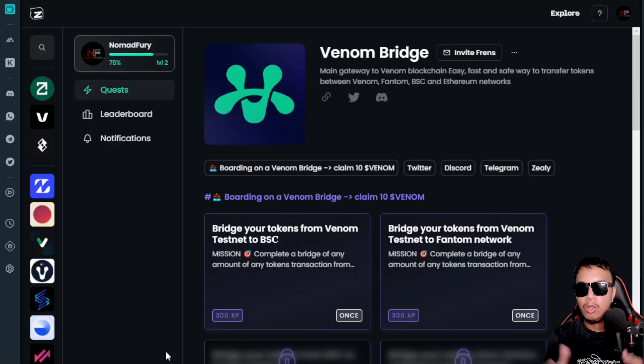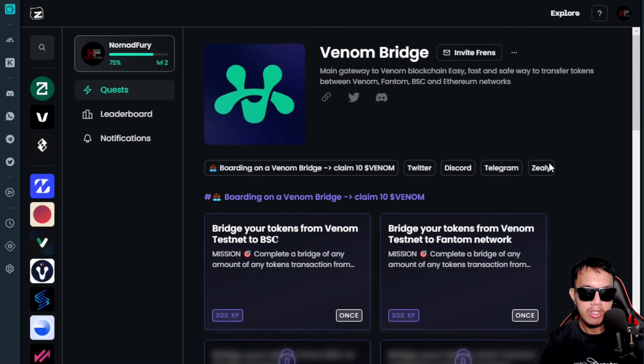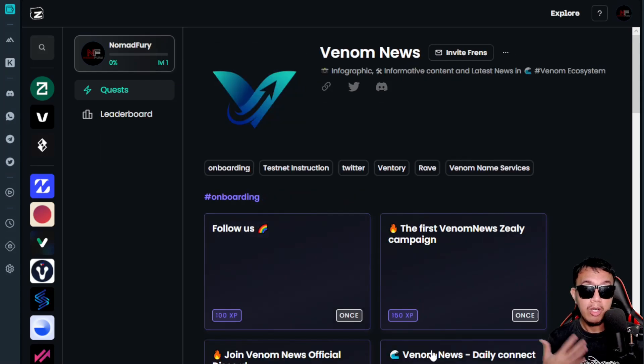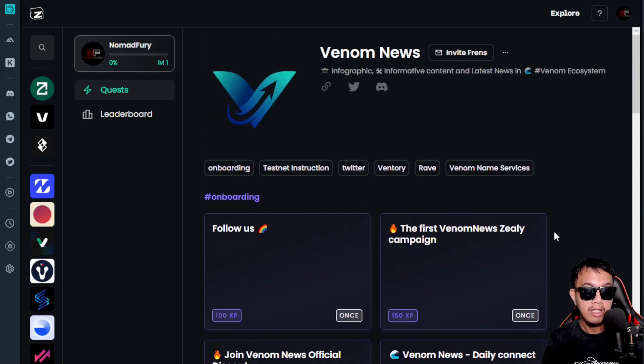Now for our side tasks. First, we have the Venom Bridge on Zealy — this is how it looks. To go up on the leaderboard, you need to complete all of these tasks on the Venom Bridge on Zealy. If you don't know how to use the Venom Bridge, it's covered in part two of my Venom testnet tutorial — I've provided the link in the description. There's also another Venom-related side task called Venom News — just complete all of those tasks to maximize your chances on the leaderboard.